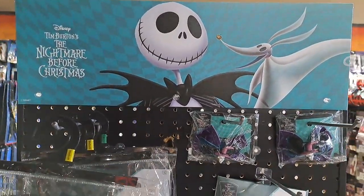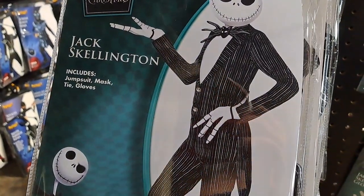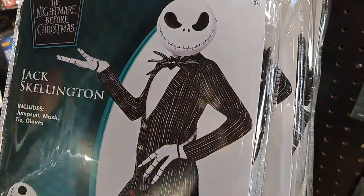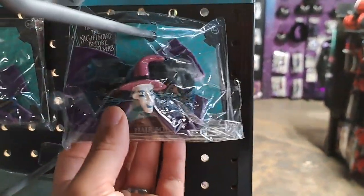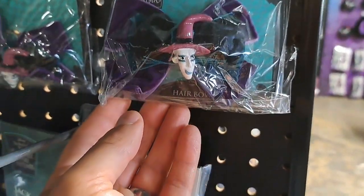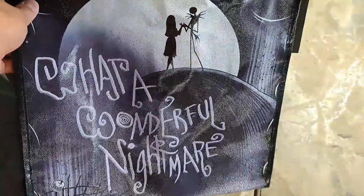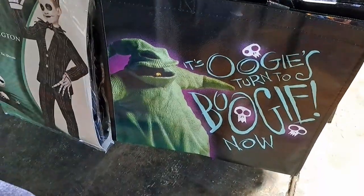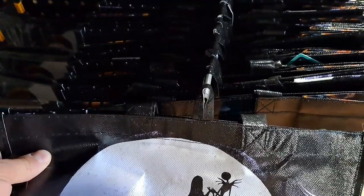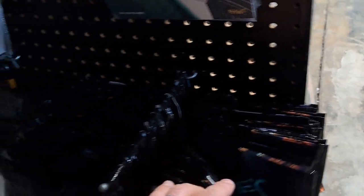Got some kids' Nightmare Before Christmas costumes here. Got Jack Skellington — comes with a jumpsuit, mask, tie, and gloves. Got the Jack Skellington gloves. Got a little bow here with the trick-or-treater on it. And then down here we got a reusable shopping bag — it's pretty cool, looks like there are two designs. Got another Jack Skellington suit here — looks like you gotta put the makeup on for this one.